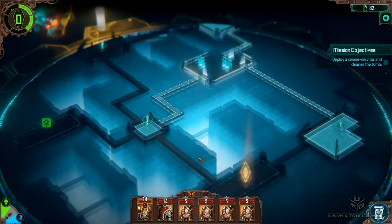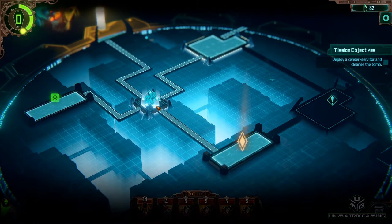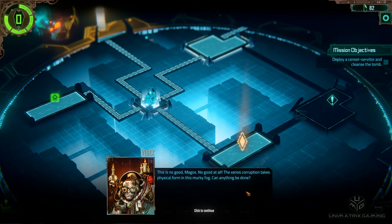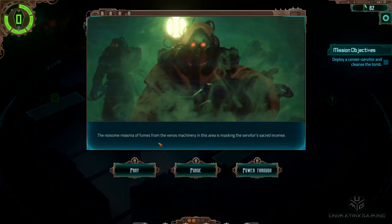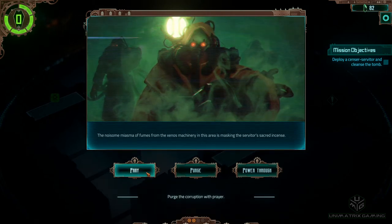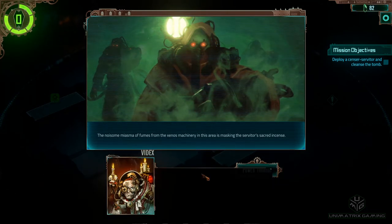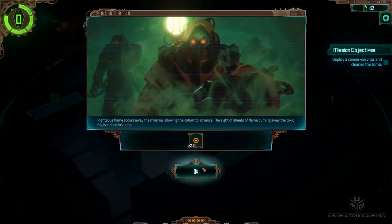There's some miasma that the xenos machinery in this area is producing, masking the servitor's sacred incense. Options: purge the corruption with prayer, scurry the corruption with flame, or power through. We're gonna burn it — let's give it some flames. Odin looks happy again, he likes a good bit of flame action.